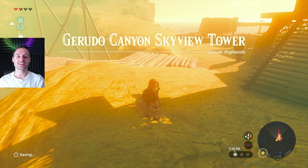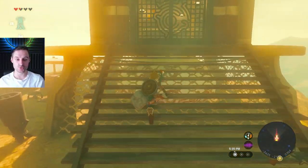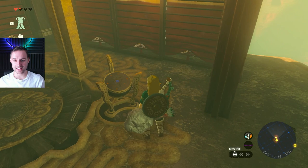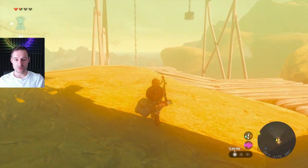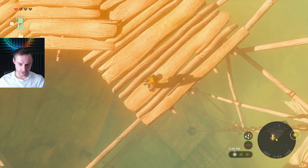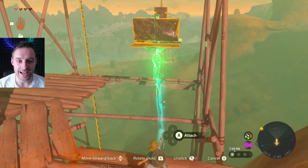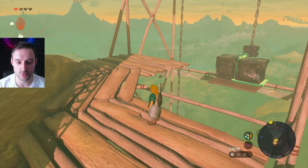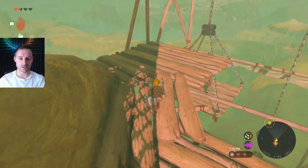Gerudo Canyon Skyview Tower — the gimmick is right in front of the entrance. The console is not working and you need a repairman. To get him, you have to fix the lift — he's down at the bottom on it. All you have to do is add enough weight until the lift actually works. They'll come right up with the repairman in tow, and he'll thank you for fixing the lift.